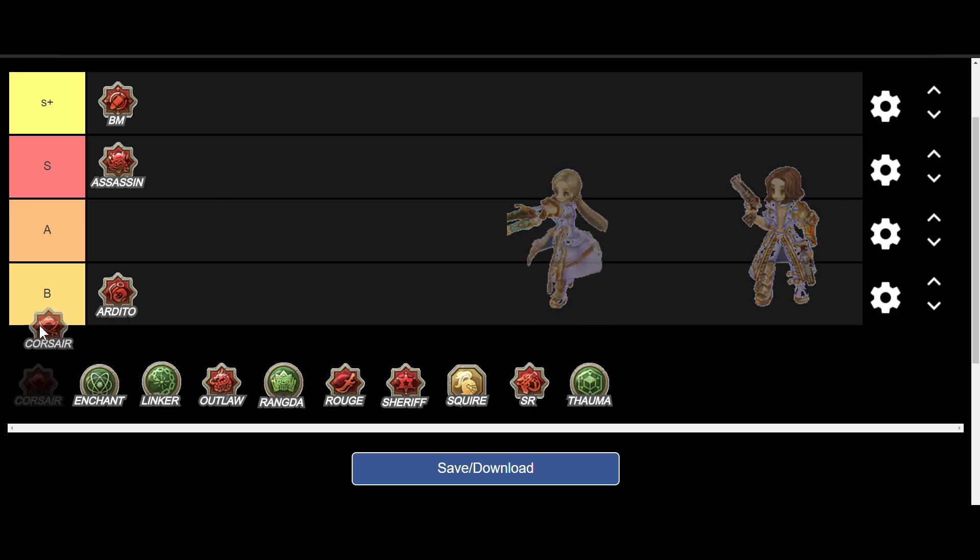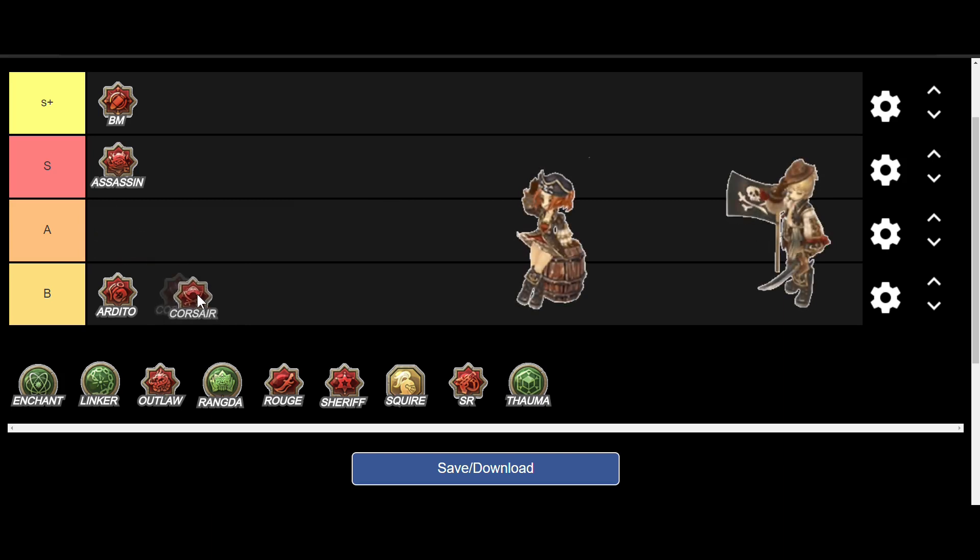Coming up is the Jolly Roger class, Corsair. This class is chosen if you want a buff that increases damage overall. There's a build right now that revolves around Corsair — it's Corsair, Enchanter, and Tome. That build basically increases the whole party's DPS. It's a pretty awesome buffer class and the build is in the description. Corsair alone should be in S rank because it gives you a buff that increases damage and enough offensive abilities to supplement your existing ones. S rank for Corsair.